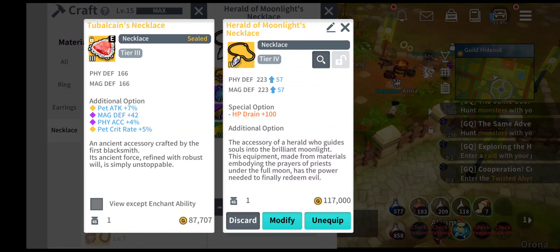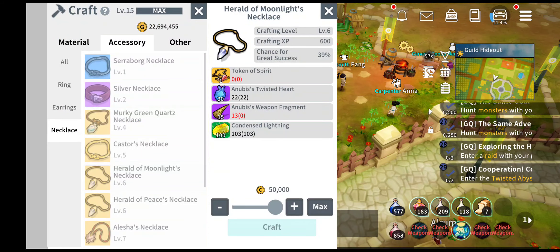Hello all and welcome to the Lane channel. In this video, I'm going to craft the Heroic of Moonlight necklace, which adds spacious options to HP drain plus 100. I have 13 Anibis fragments here, so I will need to open up some of the Heroic Loot choice here.